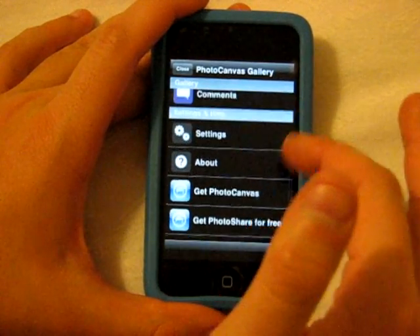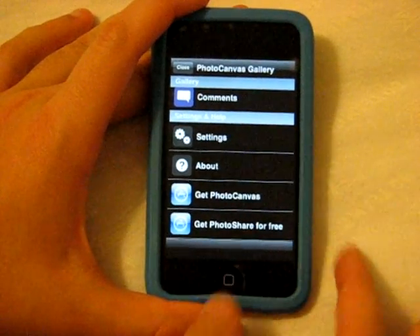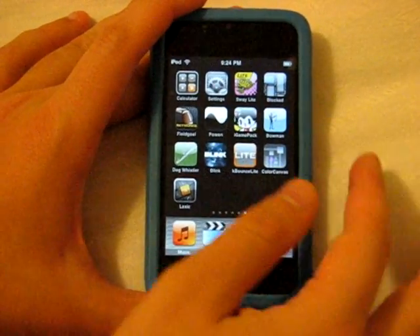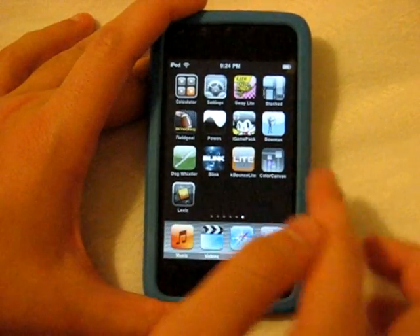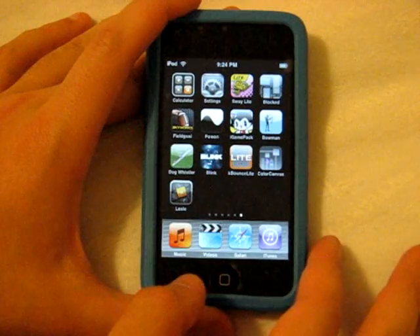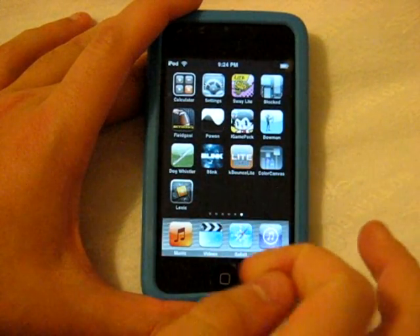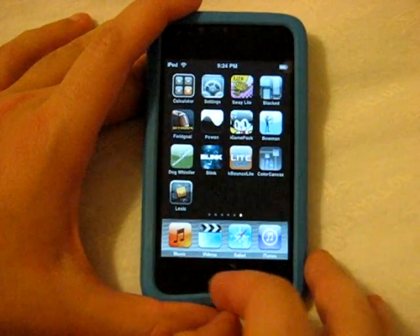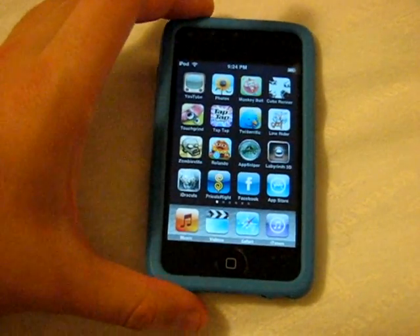You can also get the paid version — Photo Canvas — or get Photo Share for free. I'd say go check out Color Canvas, the free one in the App Store. If you like the concept, then check out Color Splash, which is the paid application similar to it and currently the top paid app in the App Store.